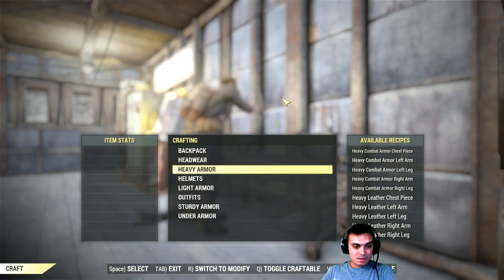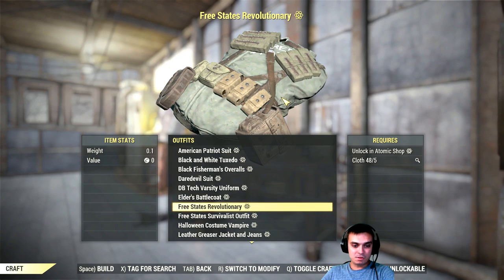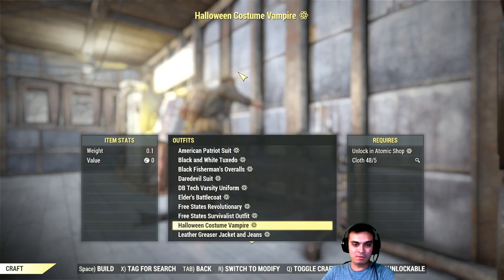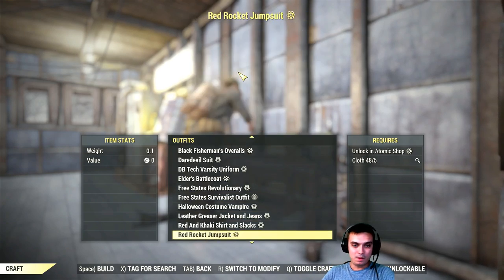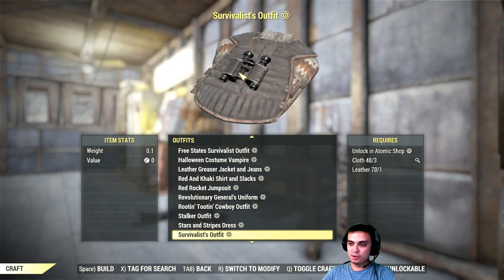The outfit is pretty much here in the outfit section - this is your Revolutionary and this is the Free States. I forgot to show you through the Pip-Boy, so I'll show you how the weapon looks through the Pip-Boy - that's how you craft those. By the way, there is a Survivalist player icon that you also get; I'll need to go to the Atom Shop to show that to you, so I'll do that at the very end.